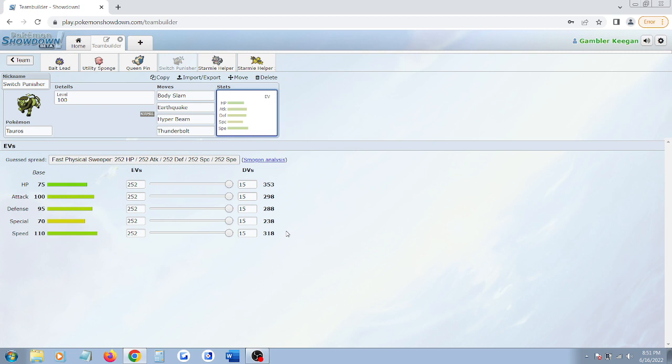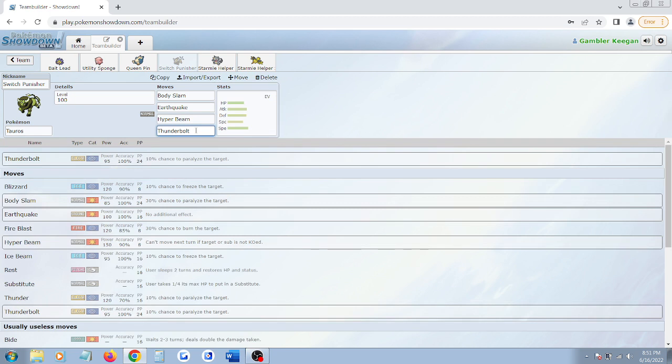Tauros also has coverage. There are people who think they're cheeky in OU and can hard switch into Cloyster on Tauros because most Tauroses run Blizzard instead of Thunderbolt. But if you put a Thunderbolt on your Tauros, he has no viable switch-ins. There's Rhydon, but you still have Earthquake for Rhydon, and you have a higher potential to crit Rhydon — you get one free Earthquake on Rhydon off a Body Slam.